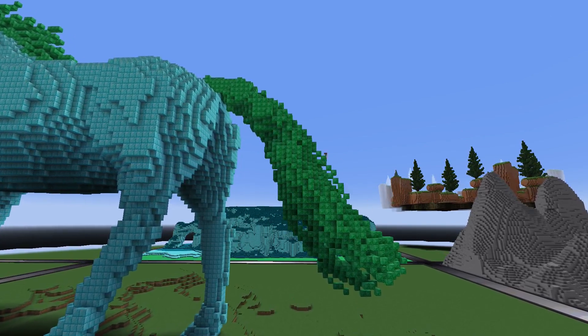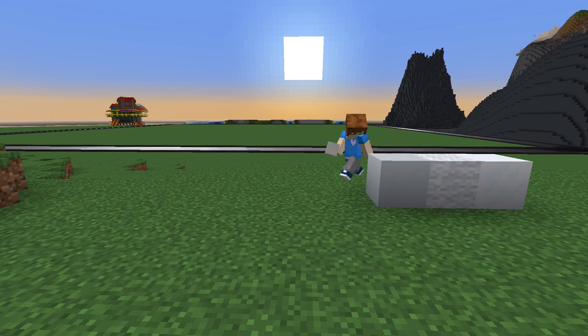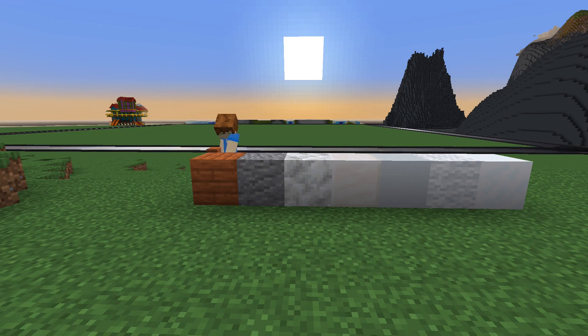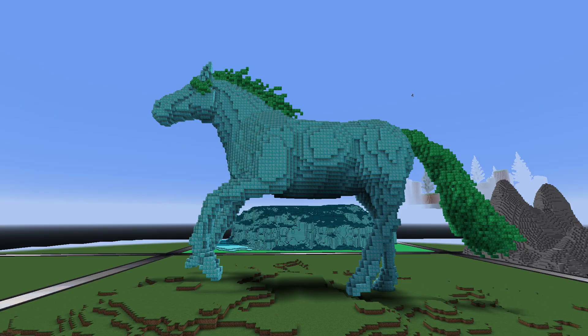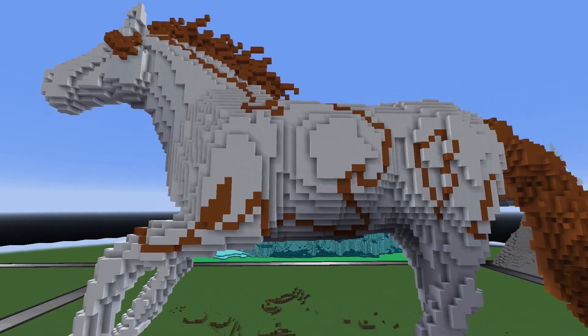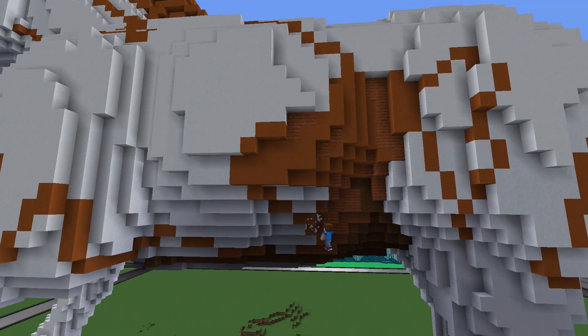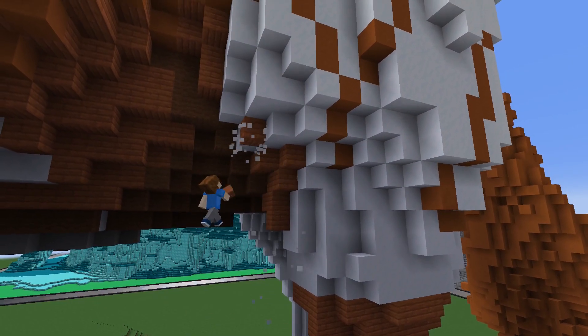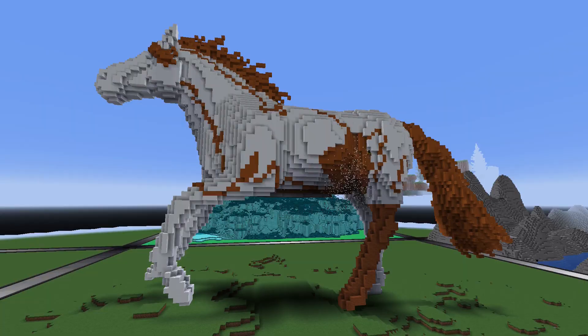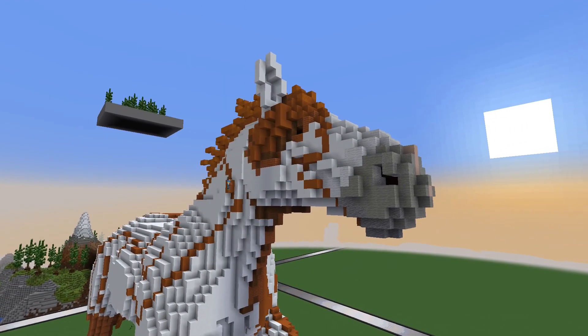Taking another look from further away, the horse looks like a horse now and I am happy with it so far. For the color I thought of using brown and white so that the horse has spots — horse colors are complicated. So first I replace the diamond blocks with snow blocks for the white and the emerald with orange terracotta. Then I line out the big spots before I fill in the areas, using a mix of block types and brown wool for the darker areas, and white wool for the lighter ones, to add even more depth and make it as lively as possible.